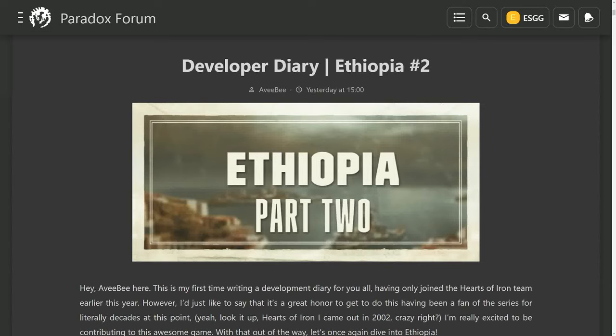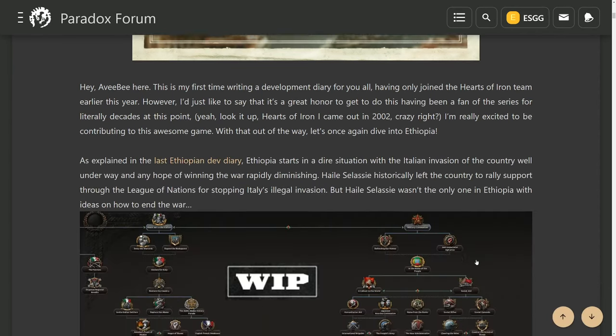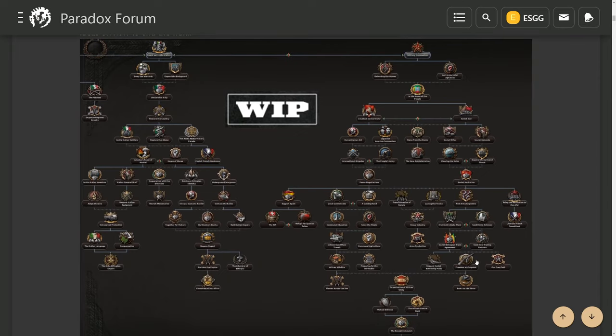Hello and welcome to Efficient Strategy Gaming. Today we had another Dev Diary drop from Paradox Studios on Hearts of Iron 4. We have Developer Diary Ethiopia number 2 with a new presenter, Avi B. They're showing off the new communist and fascist focus trees, and there's going to be a surprise at the end so stick around.